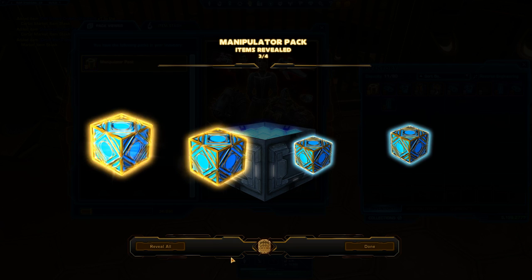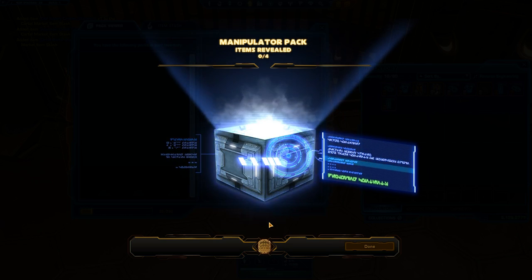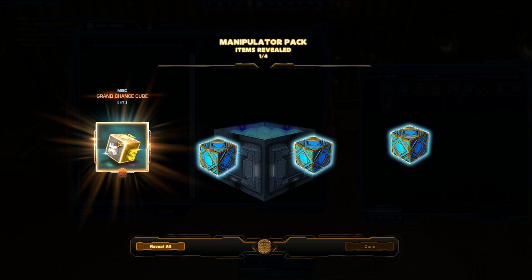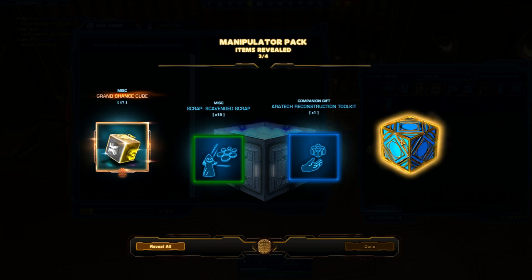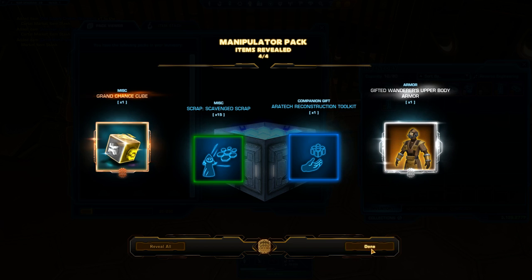We're down to our last two packs. The next pack contains War Heroes item with expertise and the Wanderous Lower Body Armour, which we've already seen. And the last pack of the 26 - none of them will blow my mind. Disappointed! Anyway.